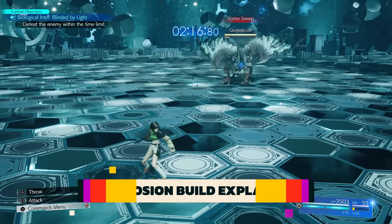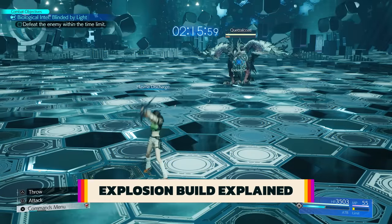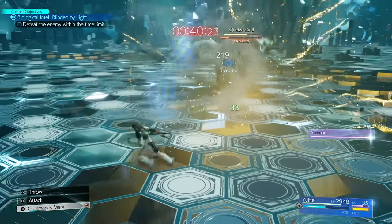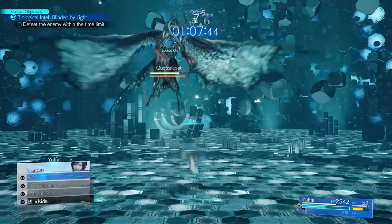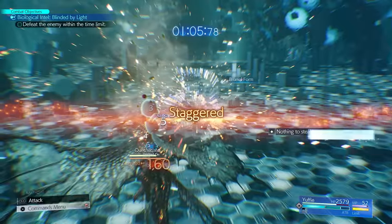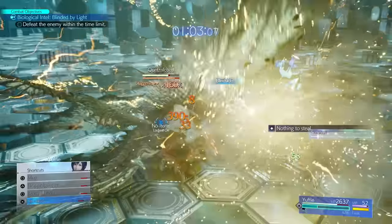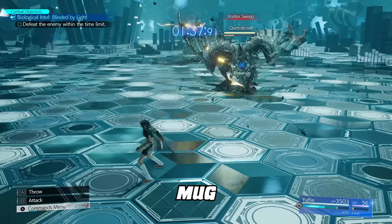Now that you have your base goodies in order, let's explain the magic behind this explosive build. Plasma Discharge deals an explosion of lightning damage every time the ATB charge fills. These explosions do decent damage, apply decent pressure, and stun many smaller enemies out of their attack animations. But this explosion also triggers when you perform abilities that partially refund ATB, like Mug and Brumal Form. This can easily create a combo chain of explosions by Mugging and Brumal Forming around your enemies over and over. Blindside doesn't refund ATB, but is still an essential part of this flowchart.